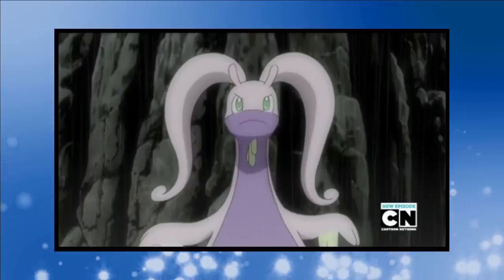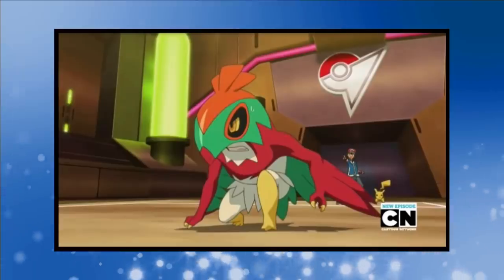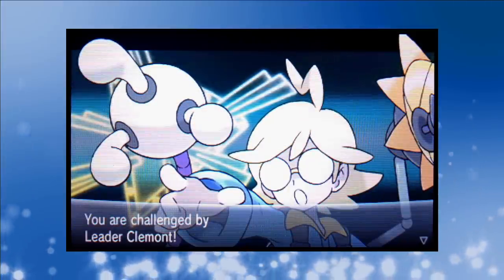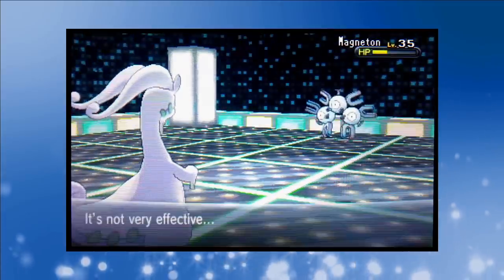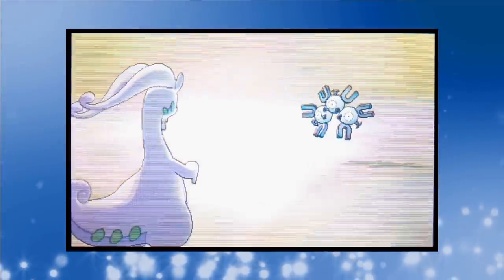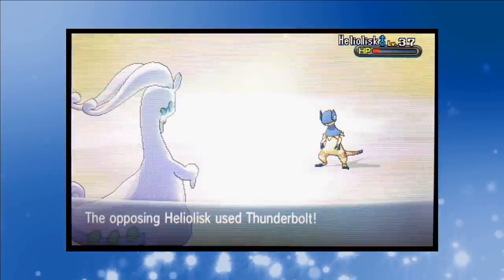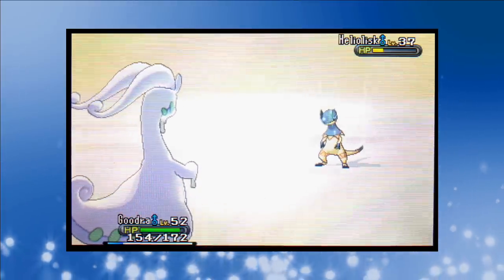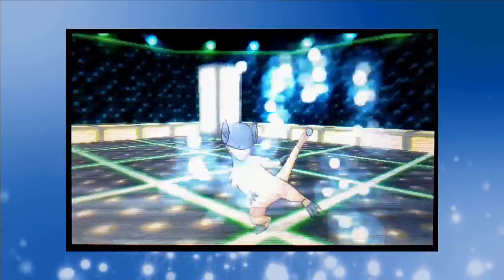With those evolutions complete, Ash returns to Lumiose City for his battle with Clemont. It's another 3-on-3 and we'll be using Pikachu, Goodra and Hawlucha. There's no way to get a Goodra who's lower than level 50 so our dragon is a little overpowered for Clemont. The battle begins with Clemont's Emolga facing off against our Goodra — a single Dragon Pulse decimates the electric squirrel. Magneton's resistance to Dragon means no one-shot this time, but a second Dragon Pulse leaves us in a 3-on-1. Heliolisk also survives Dragon Pulse, but Clemont uses two Hyper Potions just delaying the inevitable. One final Dragon Pulse hands us the win, and that went about as well as I was imagining.